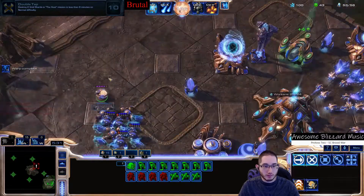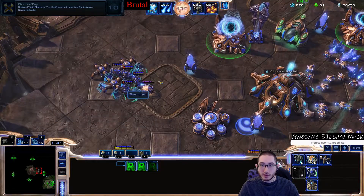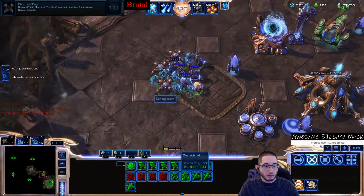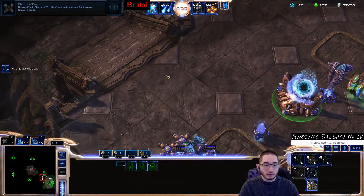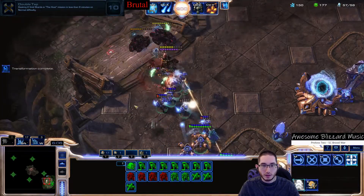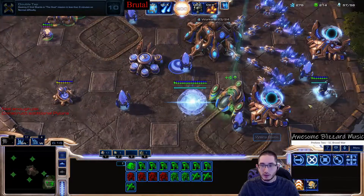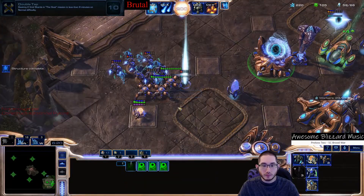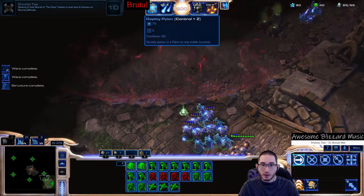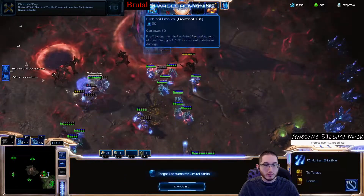That's five gates — should be about all I can support with the amount of money and time that's here. Here comes the attack. That DT attack is nice. Let's get one more warp in here. And now let's go — 6:30. Deploy Talandar and let's Orbital Strike.